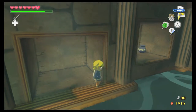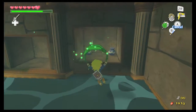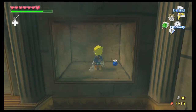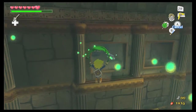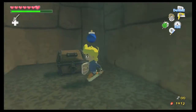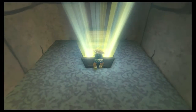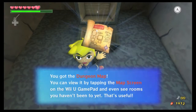Basically, all that's in there is a Joy Pendant. But if you go over to this side, there is a chest. And when you open it, some more chews will fall down into the room behind you. However, we will have the contents of the chest, so it won't particularly matter and we can just leave the room.